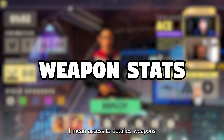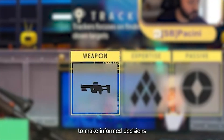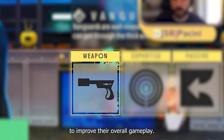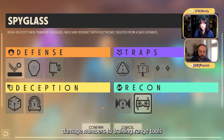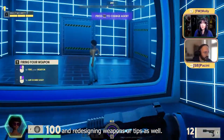Transparent weapon stats. Having access to detailed weapon stats is crucial for players to make informed decisions on which weapons to use in different situations. The developers are working on providing more transparent information about weapons, including adding damage numbers to training range tools and redesigning weapon tooltips.